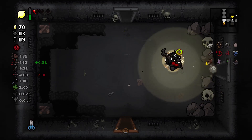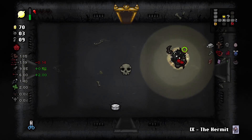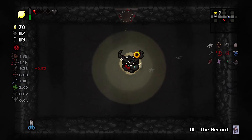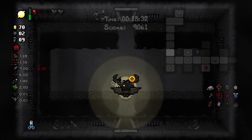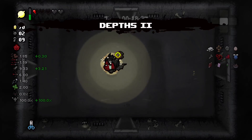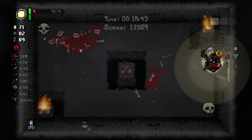We'll bomb this — no reason not to. They can drop black hearts so it's kind of worth doing. We are not going to make it to boss rush, but I don't feel like this is a boss rush build anyway. I was hoping for some more items, specifically a planetarium, but that did not happen. The chances of us getting to boss rush are pretty slim, and the chances of us winning boss rush are even slimmer.